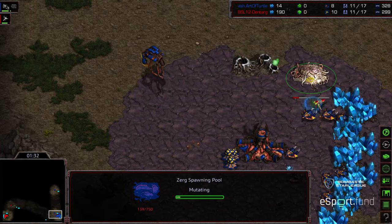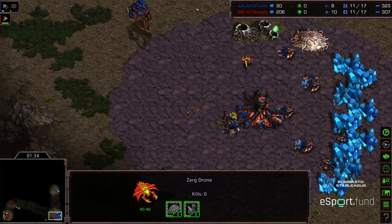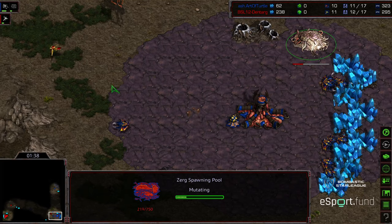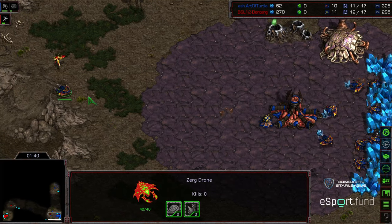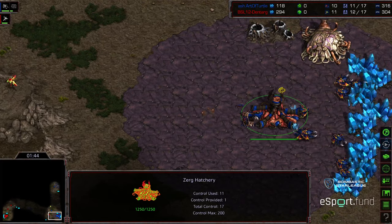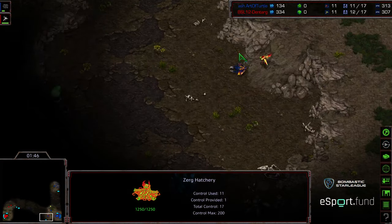Looks like we're seeing a spawning pool on 11 — a little bit of an adjustment on Art of Turtle's build. Oftentimes he likes opening 12th hatch. I guess this is the second time he's done this build against Dentarg, and perhaps he only likes 12th hatches versus Terran on four-player maps.